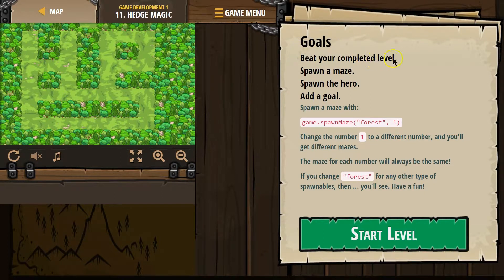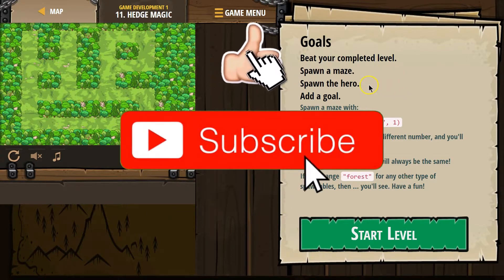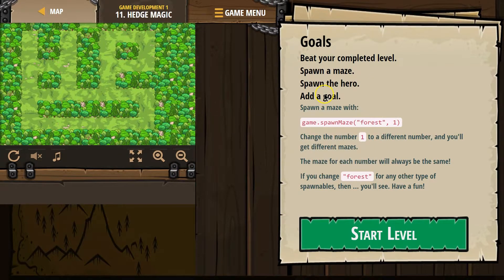Goals: Beat your completed level. We're going to complete a level. Spawn a maze. Spawn the hero. Add a goal. Spawn a maze with game.